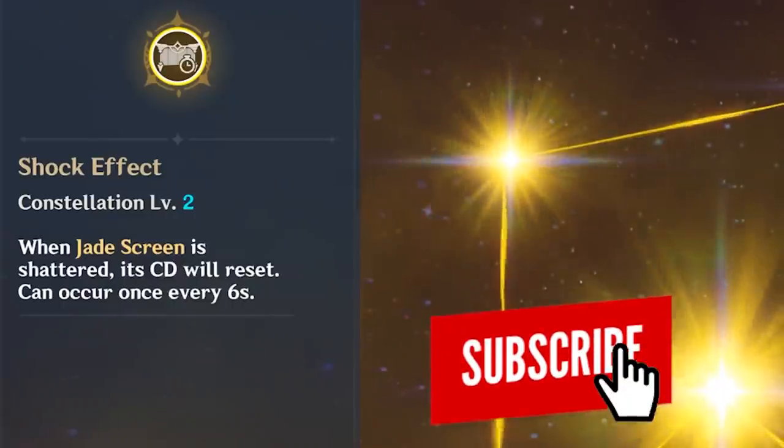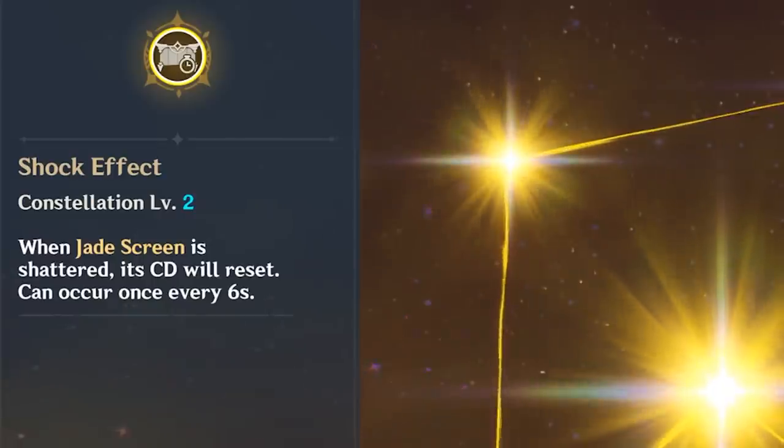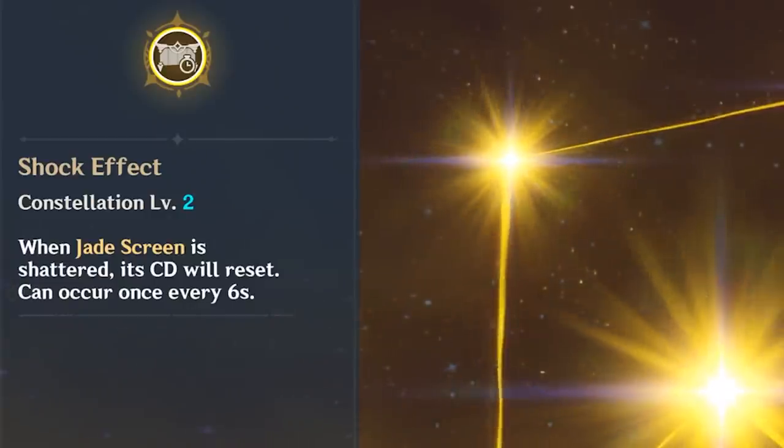This rotation changes slightly if you unlock the second constellation, which now resets the cooldown of Jade Shield. Keep an eye on it and drop it as soon as it's off cooldown, but make sure to activate your burst when the construct is present since the attack will gain bonus damage.